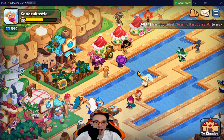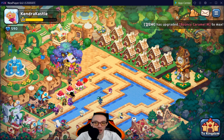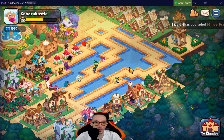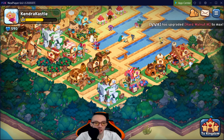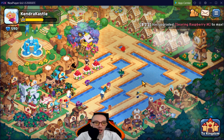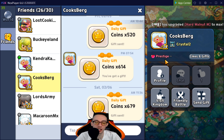Next up we're taking a look at Kendra Castle with a K. We got water everywhere — that is pretty cool. We have our cookie houses to the right, our clock tower, and I really like the little water pattern. Other than that, everything is just kind of clustered up and you definitely need more space. I'll give you a five out of ten.